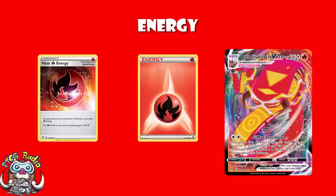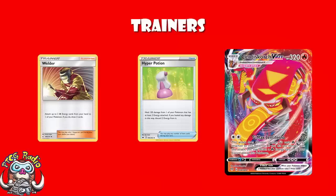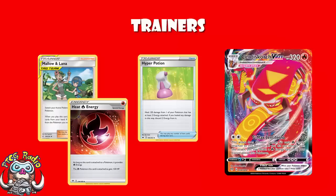Moving into the trainers, there are two copies of Hyper Potion. You've got to discard two energy from the Pokémon, but then you heal 120 — and you can replace those two energy with Welder. As much as Centrescorch can build up to these ridiculous attacks, four energy on Centrescorch is still 160 damage, and when you attack you're attaching from the discard pile anyway. There are also three copies of Mallow and Lana — the switch that also lets you heal 120.